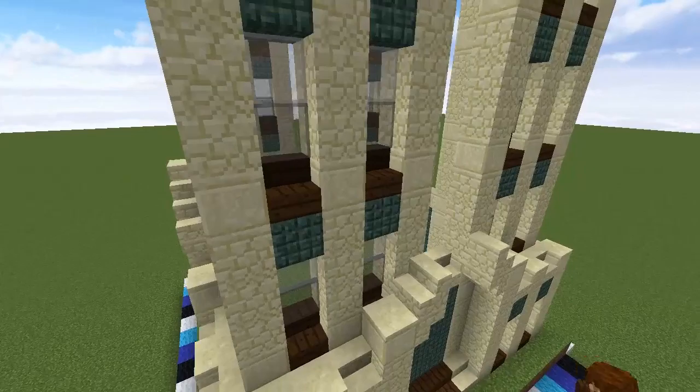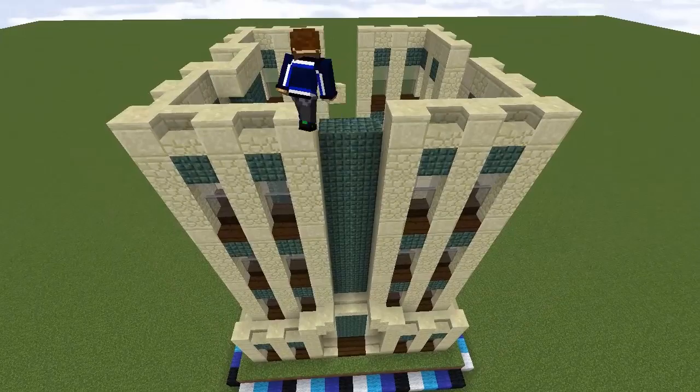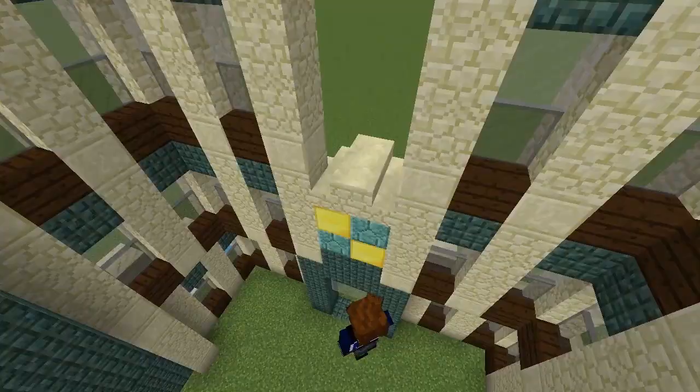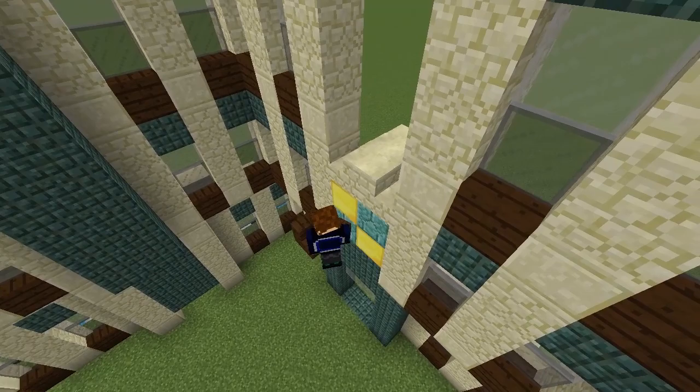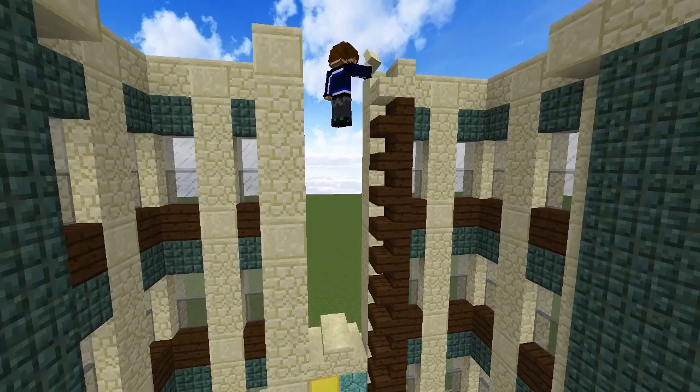Once the windows are done, fill in the empty panels on the side and back walls with dark prismarine one block back from the outside wall to give it some depth. Top this off with sandstone stairs and seal it with smooth sandstone on either side. The front wall is going to be a little different — grab some dark oak stairs and stack them all the way up the side of the sandstone pillars, capping it off with a sandstone stair. Build an identical pillar on the other side of the stairs, then mirror this on the opposite side of the gap in the front wall.